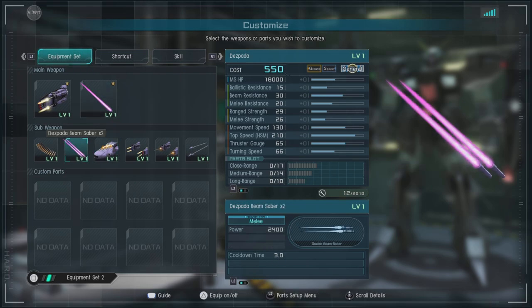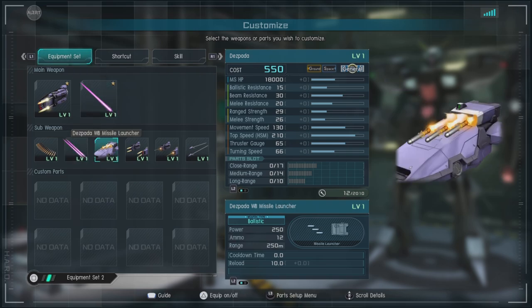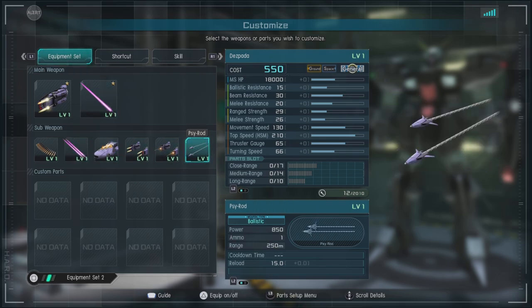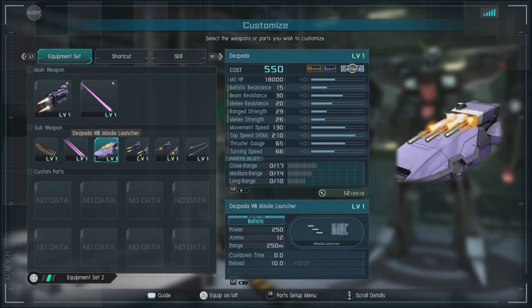If you're going to do combos, I suggest getting the stun with the Melee Cannon first, then doing the Double Beam Saber, or working in the Psy Rods to get into melee. However you feel, you can figure it out in the various ways it works.